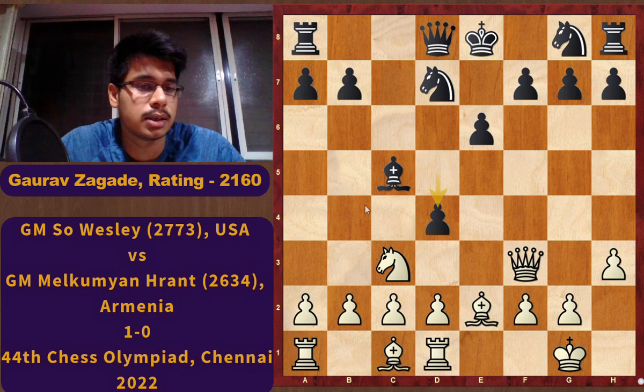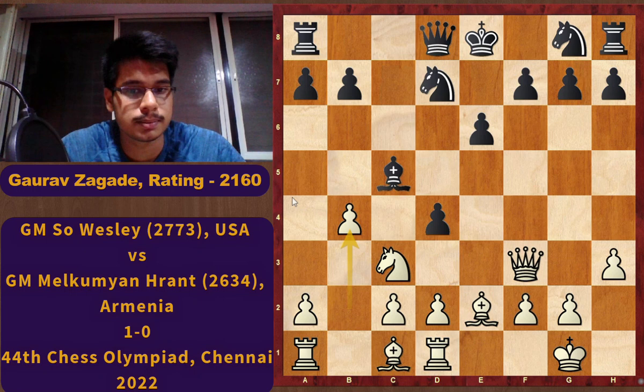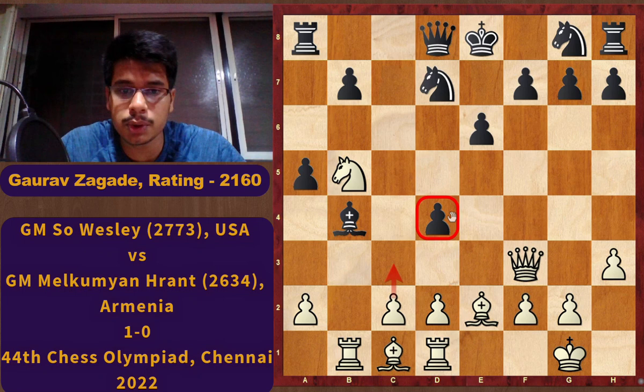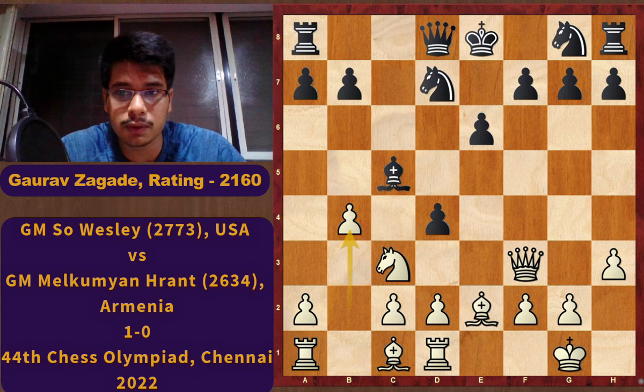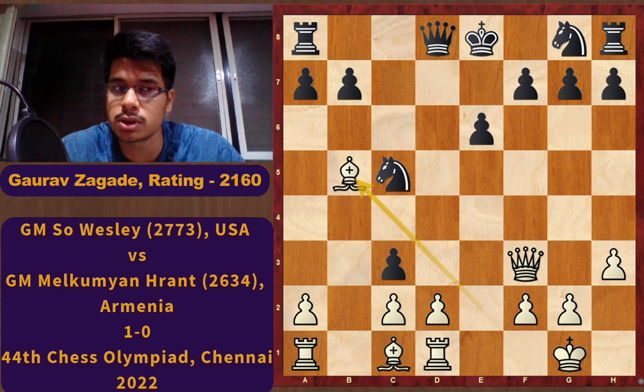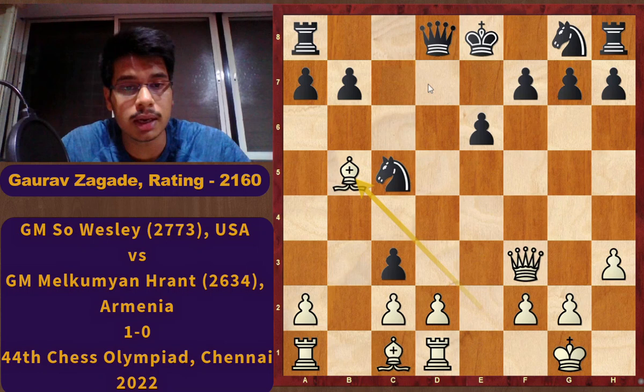Just moving the knight away is not helping White. The correct move is b4, attacking the bishop. If the bishop takes, this activates our rook with Rb1. After a5 and Nb5, just for one pawn White's pieces are very active, we will eventually get the d4 pawn, b7 is unsupported, and Black's king is still in the center — a huge advantage for White. If Black doesn't take on b4 and plays dxc3, we can first capture the bishop, knight to c5, and Bb5 check — forcing the opponent's knight back, then take on c3 and the knight on d7 is hanging. Again a huge advantage for White. So this b4 move is difficult to find.